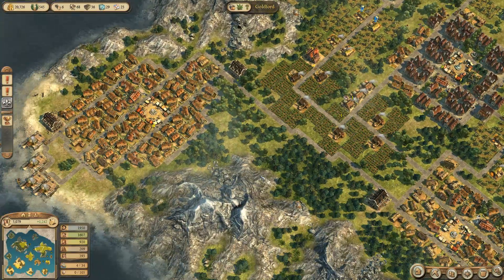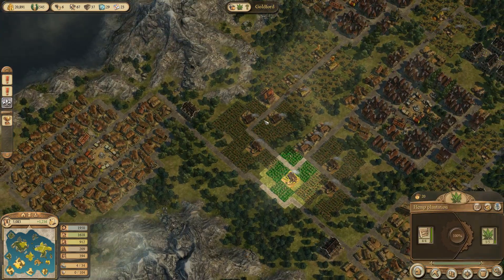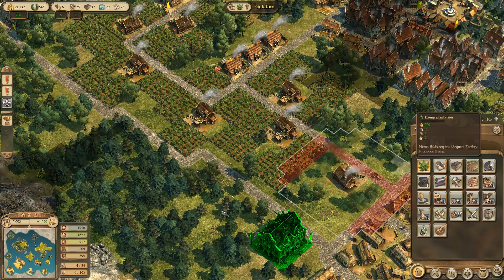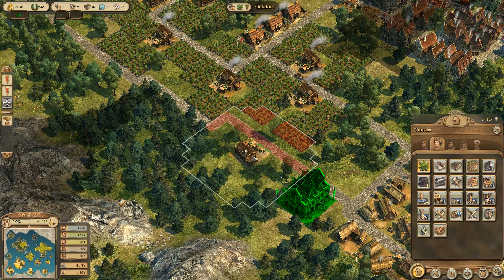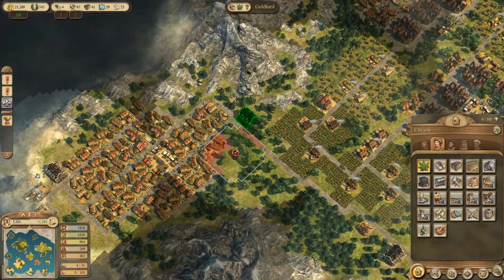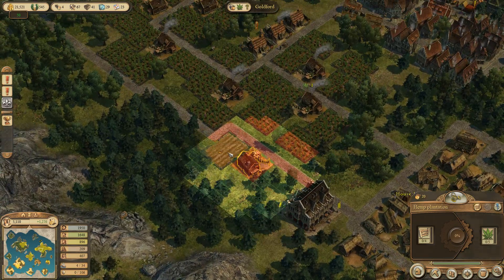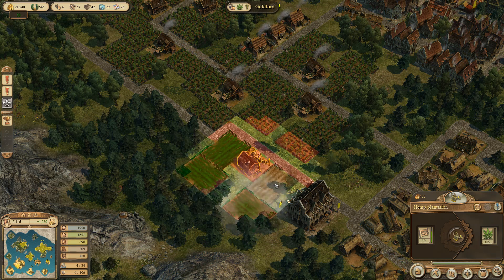These are my log ones so I don't want to be building around them. I've got a bit of room along here, I could do some more hemp. I've got tons of hemp plantations - they don't seem to produce a lot. Well, let's have a look at some more hemp plantations. They need four plots of farmland each. I'm short on logs again, it's going to take a little while. Let's at least get this one going.